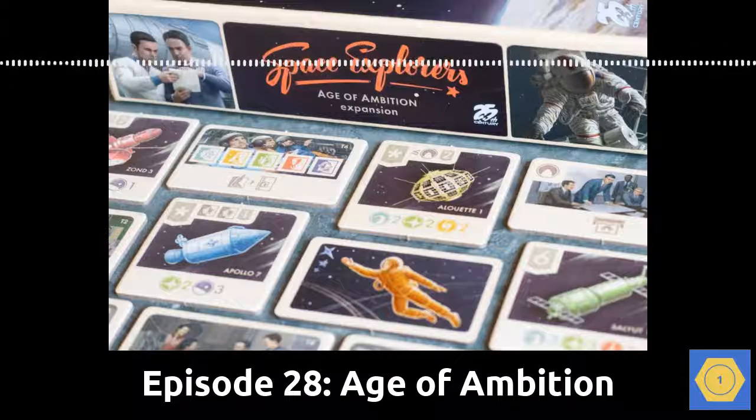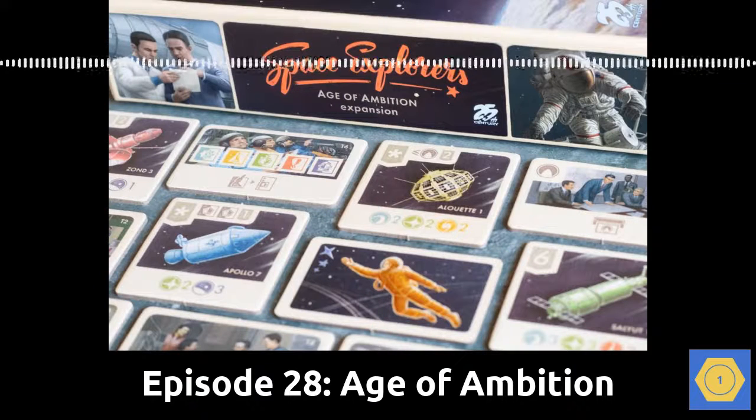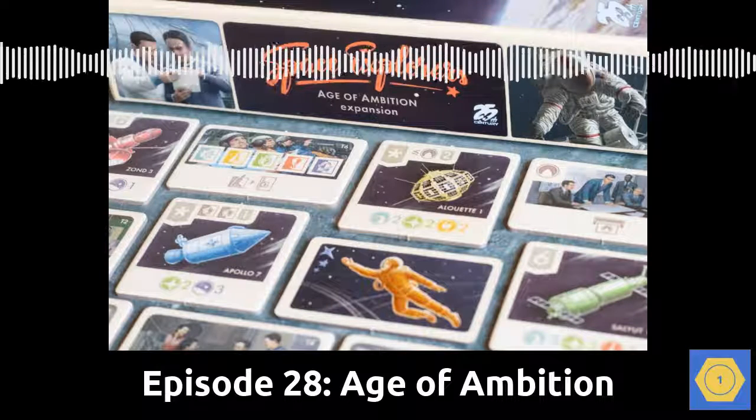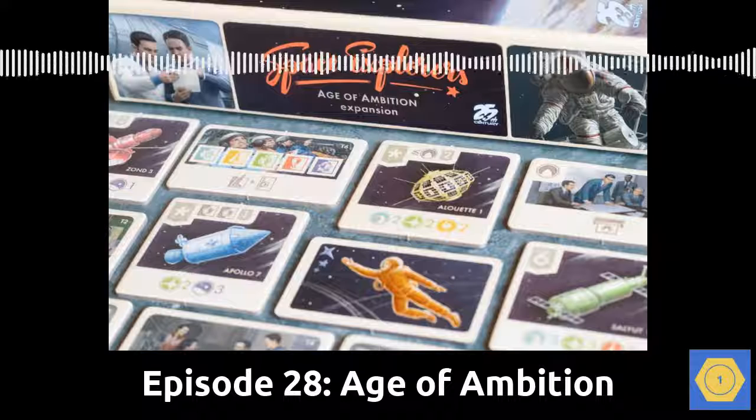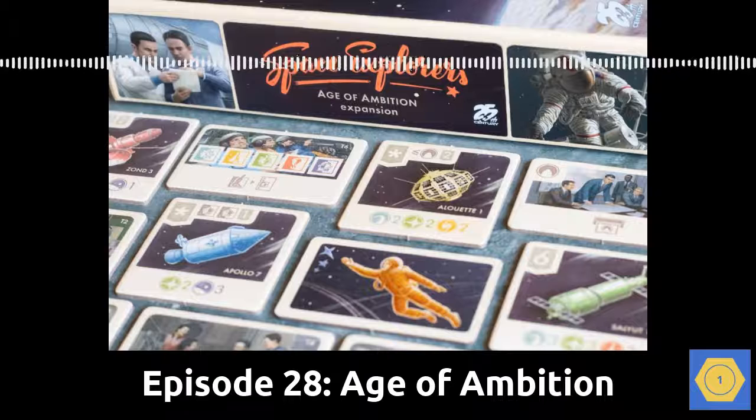That's it for this episode of First Player Token. See the show notes for links to past episodes and for photos of Age of Ambition. If this is your first episode of the podcast, have a listen to some of our past episodes — each one is short and sweet, and most feature one of the kids in my life with their thoughts on a game that we like. I've been your host, Derek Brough. Thanks for listening. Now it's time to play some games.